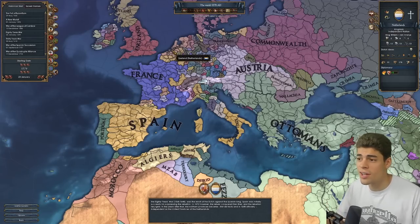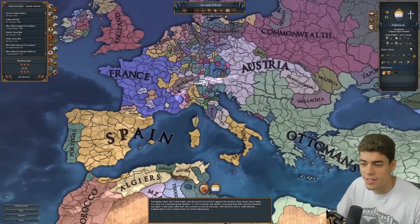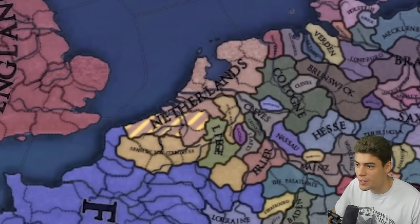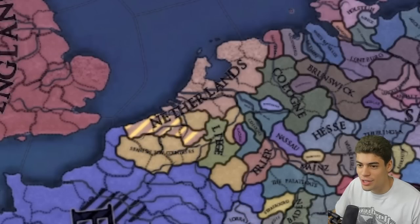Alright boys, welcome to the 80 Years War start date, where the Netherlands is trying to get its independence. I'm just going to flick through 10 years at a time, and if you notice something about the Netherlands, they are typically always at war with the Spanish, and also the Portuguese for the most part.